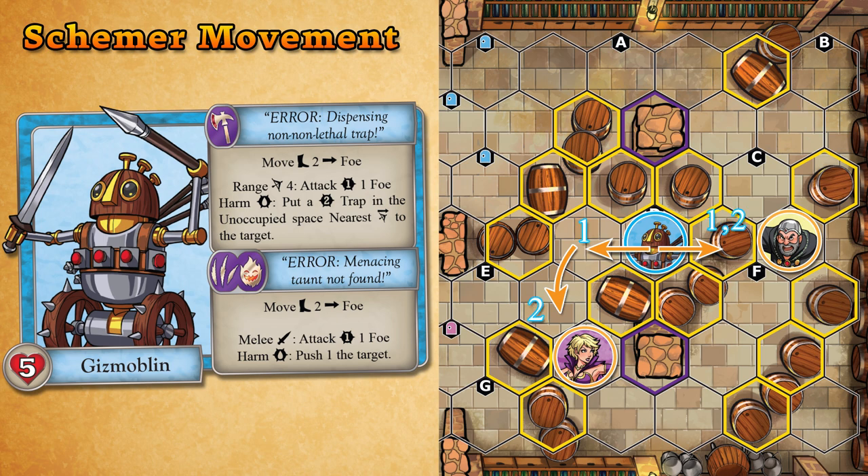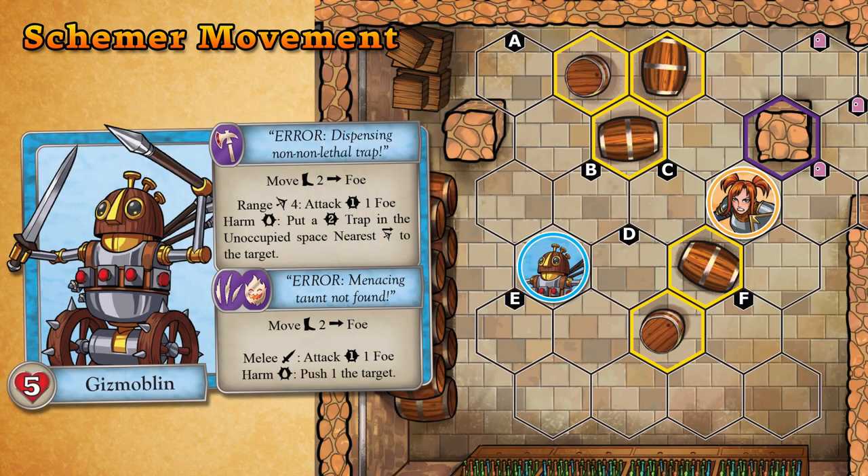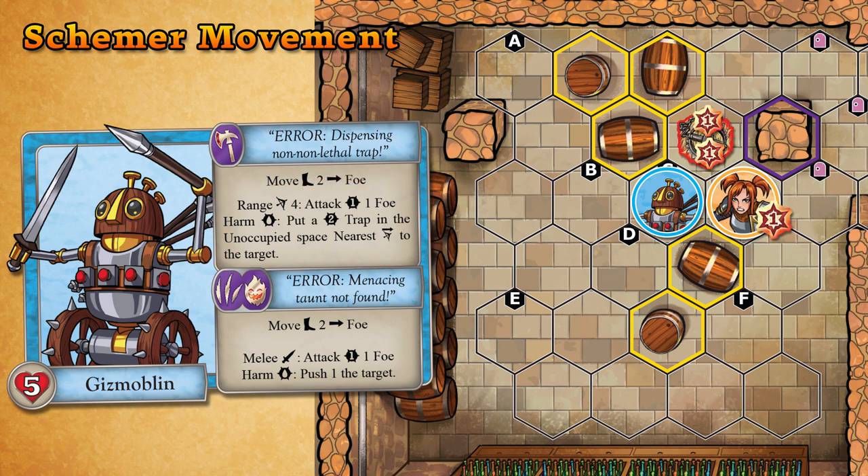If multiple potential target spaces are tied for the fewest steps, the players choose which of those spaces the schemer targets. If the target of the movement is a figure, the schemer will attempt to move adjacent to that figure with the fewest steps, even if the schemer will later use a ranged attack. Remember, there's no penalty for using ranged attacks while adjacent to a foe.